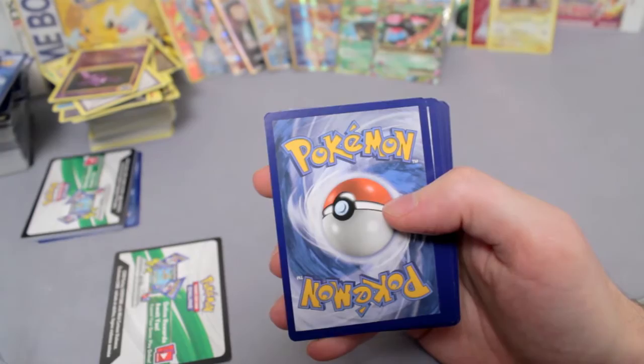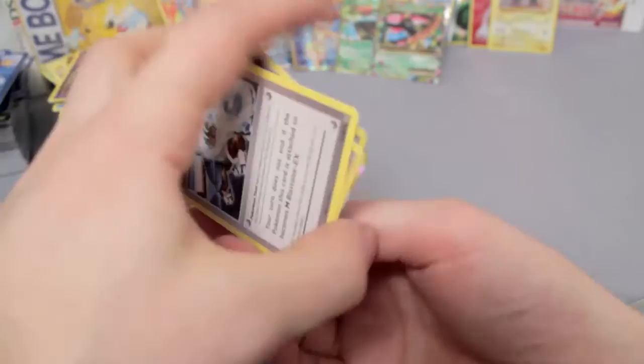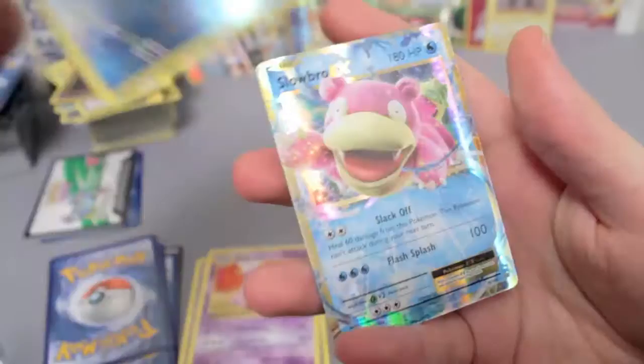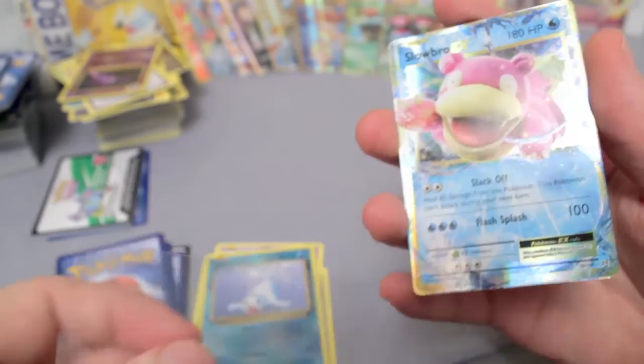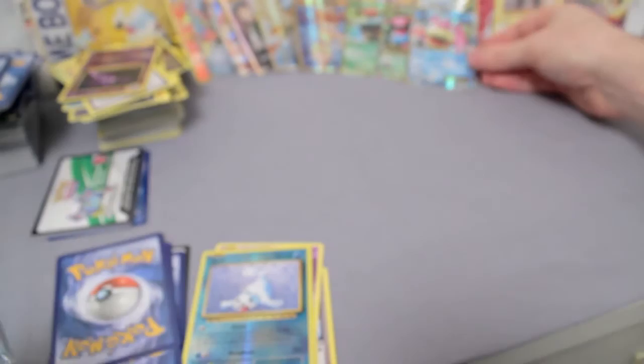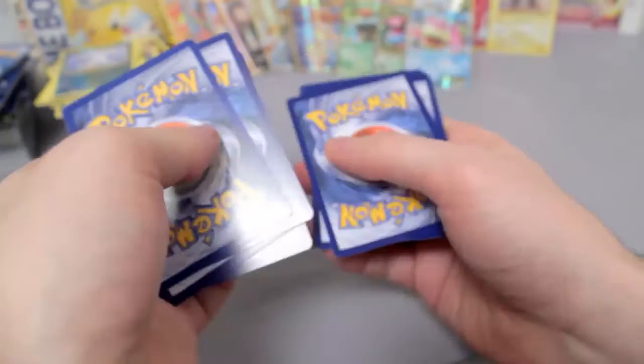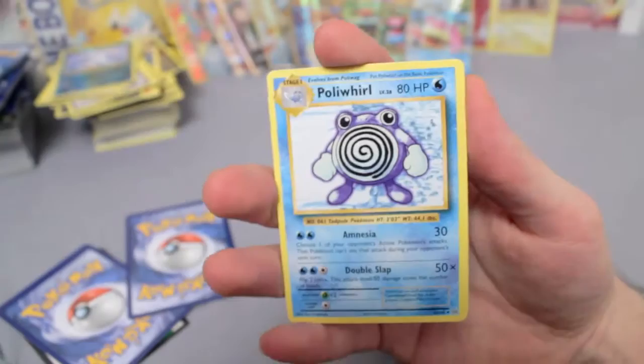I don't care what else we get — there's very little that can make this box any better. Blastoise Spirit Link, Switch, Nidorino, Seal Reverse, and our friend Slowbro EX! I don't think I've ever seen a box with this many EXs and Full Arts. We have gotten more EXs than Holo Rares! Let me know in the comments below if you've ever seen a box opening that had better pulls.